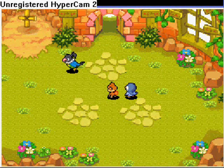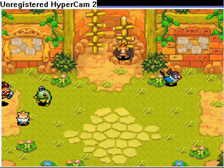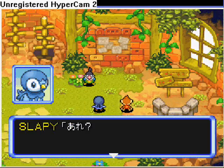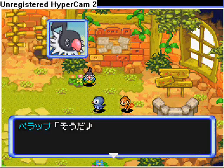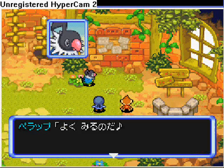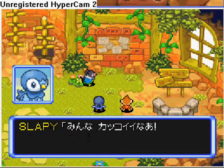Chatot's like, wait you two, follow me. So we follow Chatot to the top. What is this board? He thought it was the other board over there for a job, but this is the Outlaw one, he says.